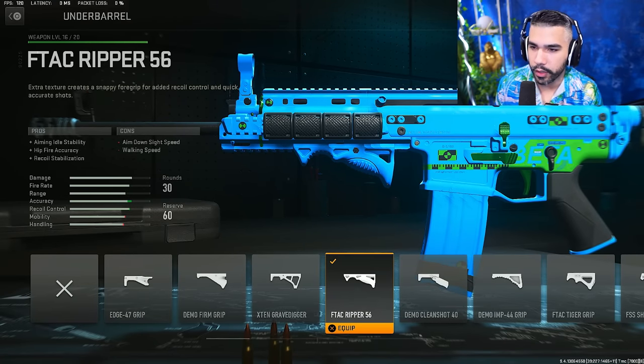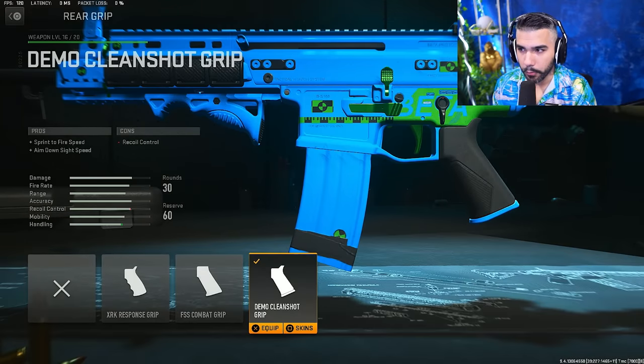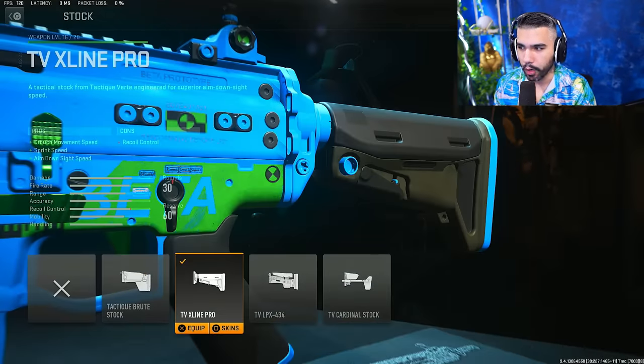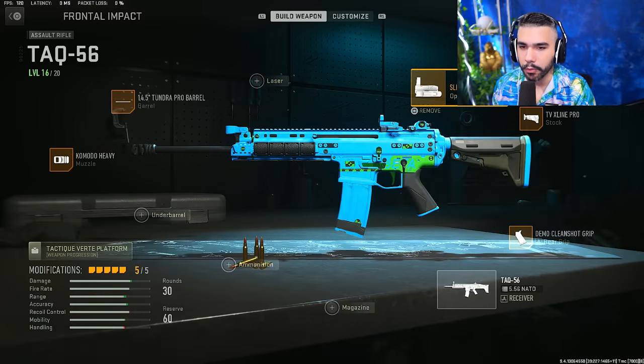For the underbarrel we're running the F-TAC Ripper — recoil stabilization and aiming idle stability, basically making you shoot straighter. You lose a little ADS speed and walking speed, but it's not too bad. For the rear grip we're running the Demo Clean Shot Grip for more sprint to fire and ADS speed. For the stock we're running the TVX Line Pro for sprint to fire, ADS, and movement speed. The SCAR is a little heavy but the iron sights are really good, and the recoil control is excellent.